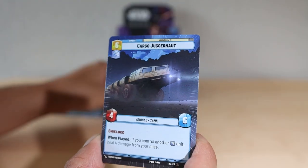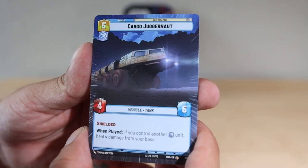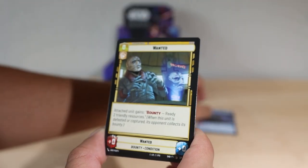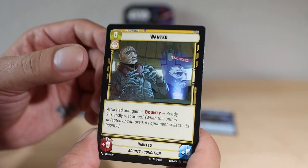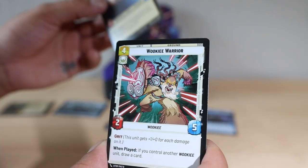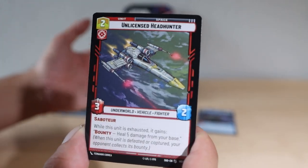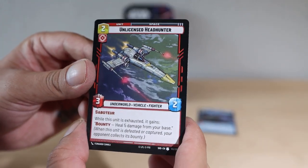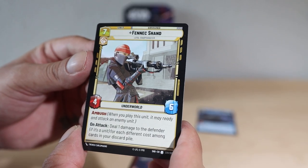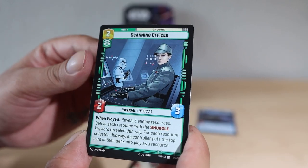I'm more of a collector when it comes to Unlimited. We got our first hyperspace — Cargo Juggernaut. I always feel like we get so many Juggernaut hyperspaces, but that's a pretty cool one to start in pack one. We got Wanted, Slavers Freighter. Like I was saying, I'm a little bit more of a collector lately. I really want to play but I just don't have anyone to play with, so I need to go to a local event. We got Fennec Shand right there.